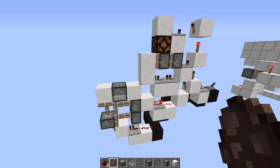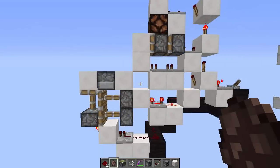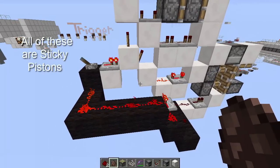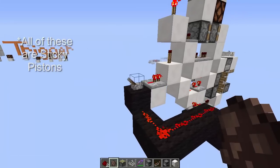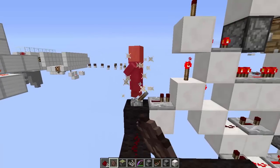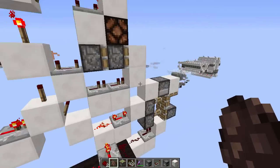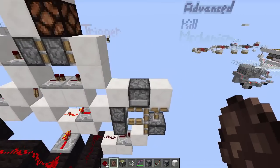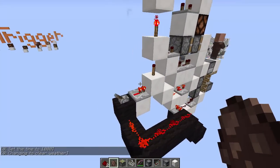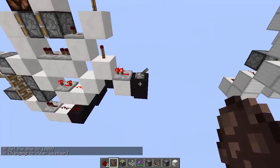The design looks a little bit complicated, but that's just because it's tileable. The part made of quartz is the tileable side, and all the black is the redstone input. Of course, you want to hook up your input to your trap trigger. To use it, a player can be standing on any one of these blocks, then we're going to trip that redstone.